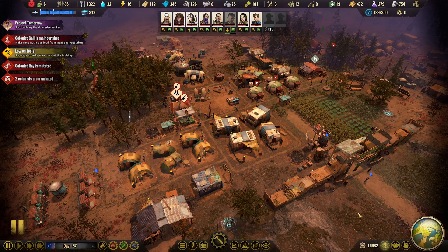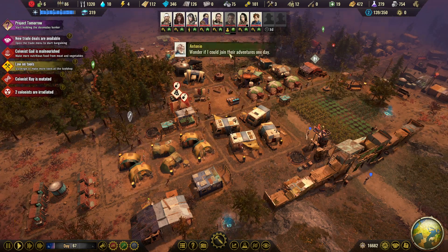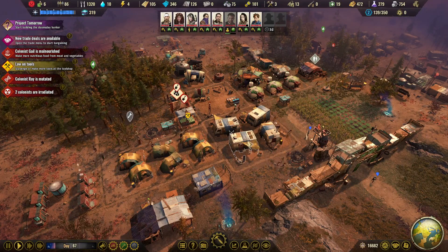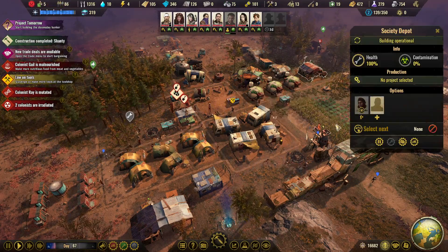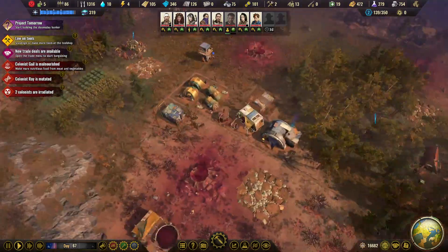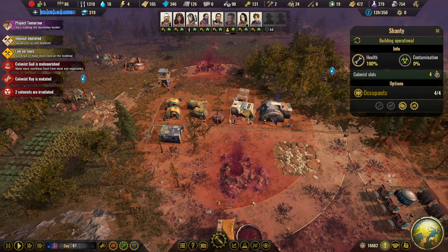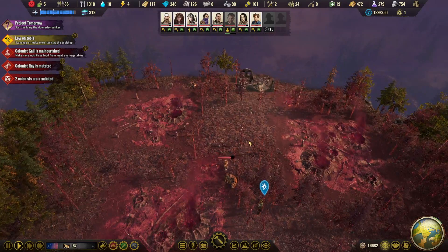Good evening everyone, let's get going with our little colony and try to make it better — that's the whole purpose of this game. We have to put somebody in the society depot if we want to interact with the societies. We have completed a shanty, which is great — that means a better place for people to live in. They'll be less unhappy, although we are suffering from propaganda right now, so that's not the best thing.